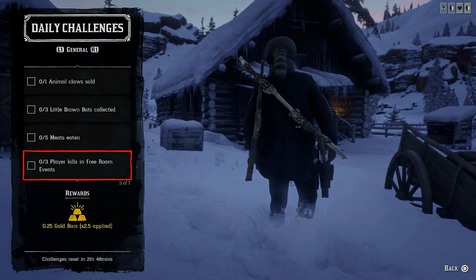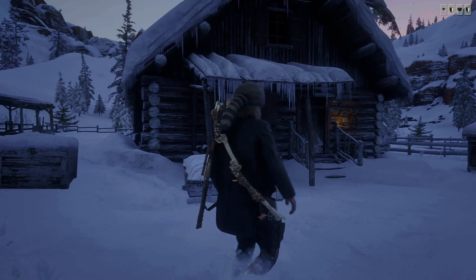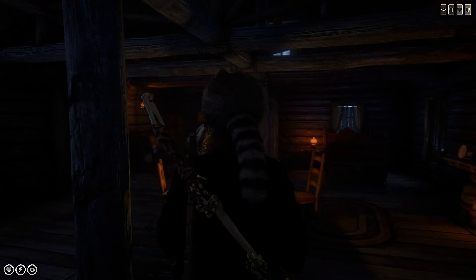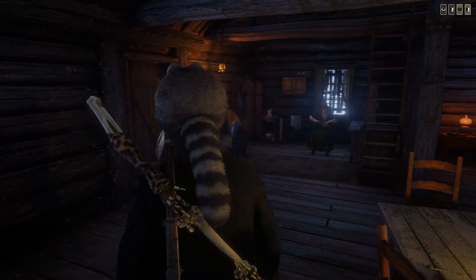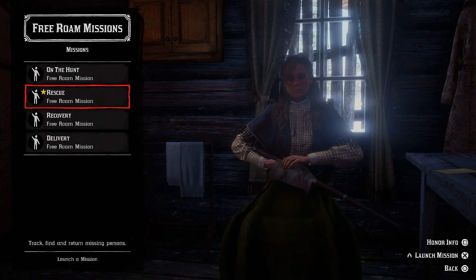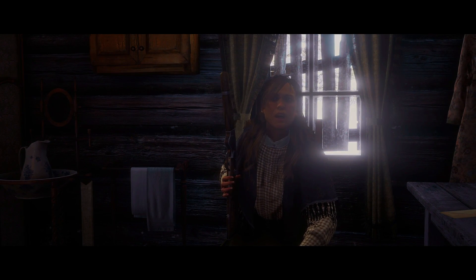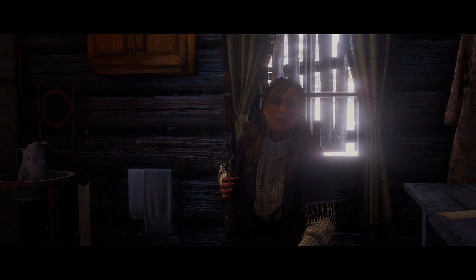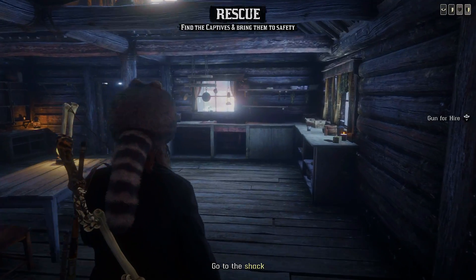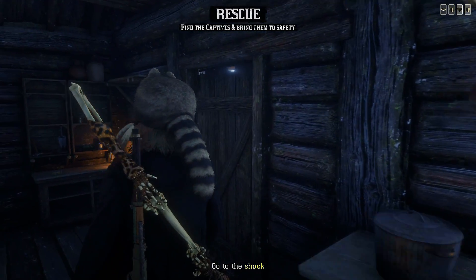Next one: one Sadie Adler mission completed. Sadie Adler you will find in her house. Accept and complete one of her missions. We got a rescue mission — rescue some bear trappers who've been seen over a week, said they were going west to hunt out by Deadboot Creek.